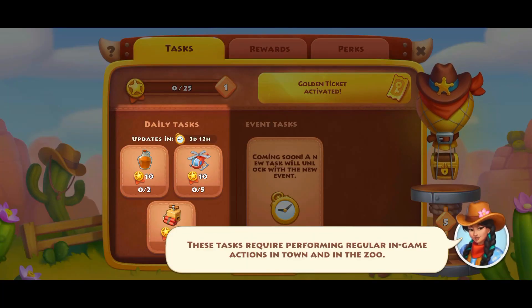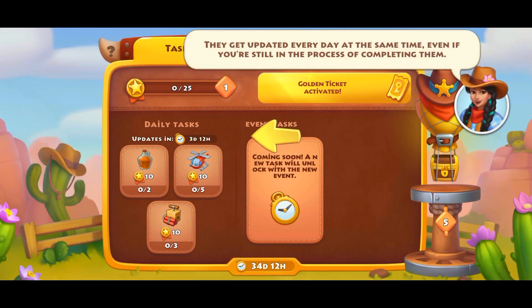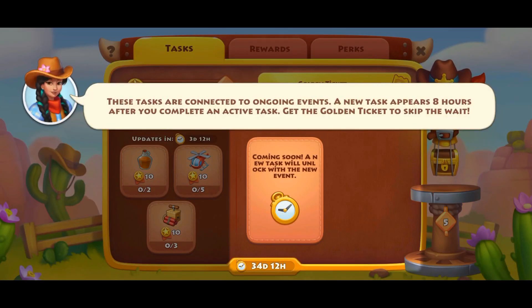In the daily task tab, you will get tasks that you can normally do in your town regularly. In the other tab, you will get event tasks where you can complete them. When you complete a task, you normally get a new task in eight hours, but if you buy the gold pass you will get it instantly.